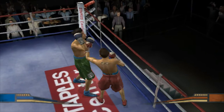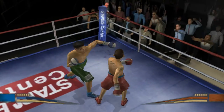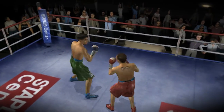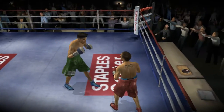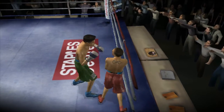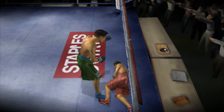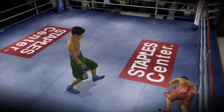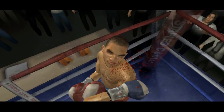Nice defensive work as he blocks that shot. Canvas Assassin. Watch for the power shot. Pounded hard by a devastating haymaker, it sends him to the floor. What a shot. Watch how he keeps hitting him on the way down. Brutal strategy to try and take the wind.